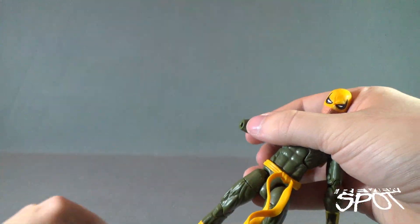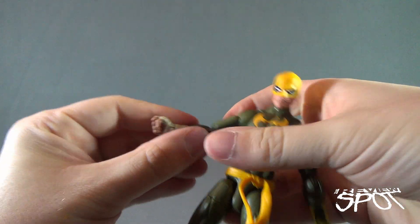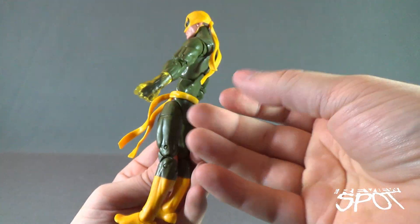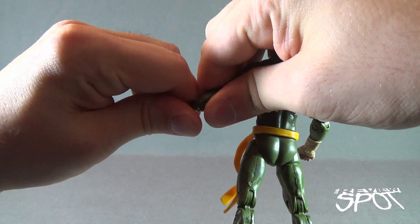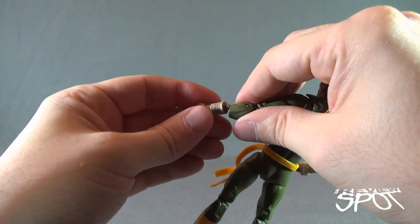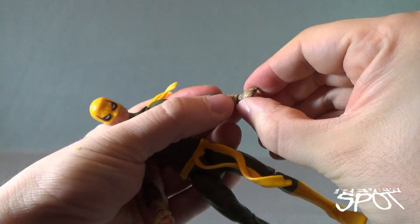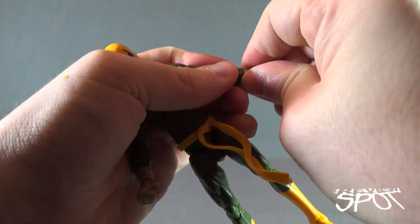The hands swap via a simple peg — pop off the translucent yellow hand and replace it with the bandaged wrist. Personally I might favor the bandaged wrist over the yellow one, but that's just my preference. The benefit of collecting is you can display figures the way you want.